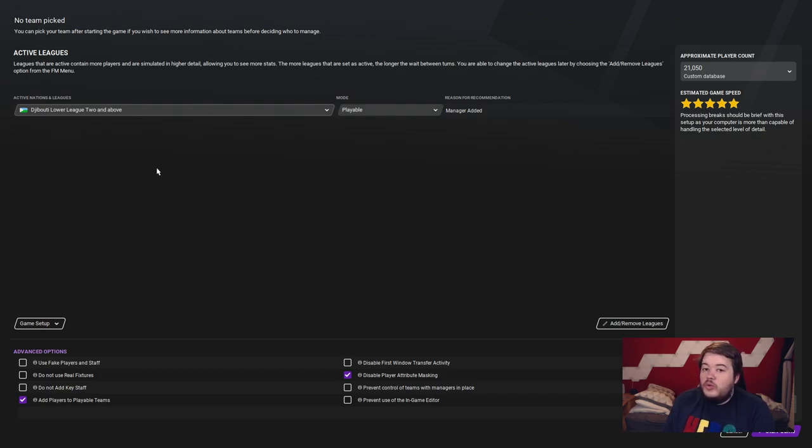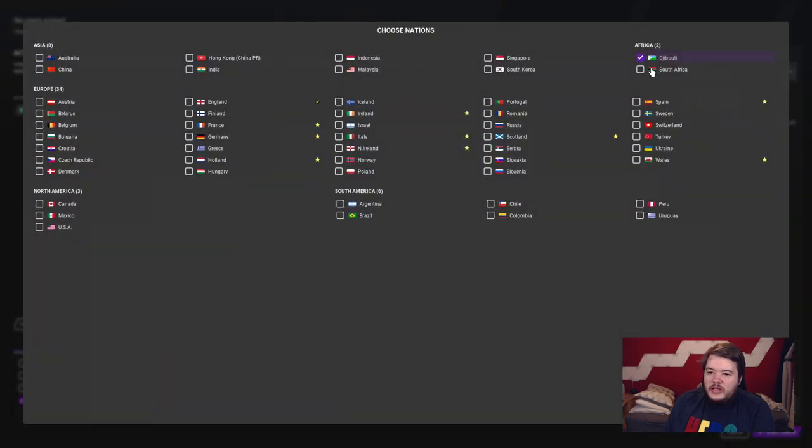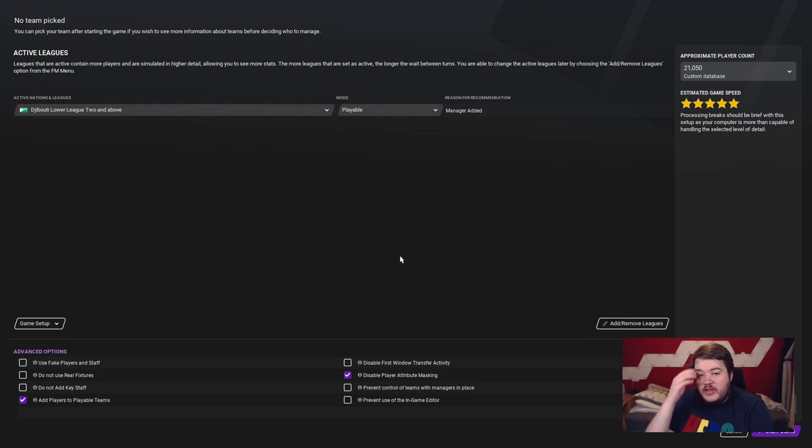When competing in the African Champions League there's not really much point adding many other active nations. There is a connection between France and Djibouti, but when I had it enabled I only got one Djiboutian from a French team. When you reach the Club World Cup, the big clubs will have full rosters anyway because of the large database size. If you're happy with the setup, press Start Game - if you're experienced you might tweak it, but I strongly suggest not removing that tick.